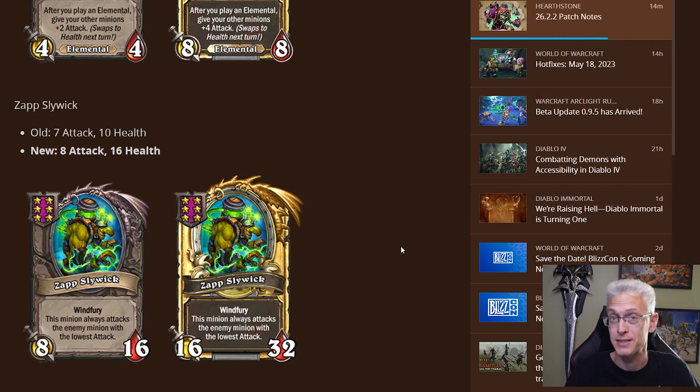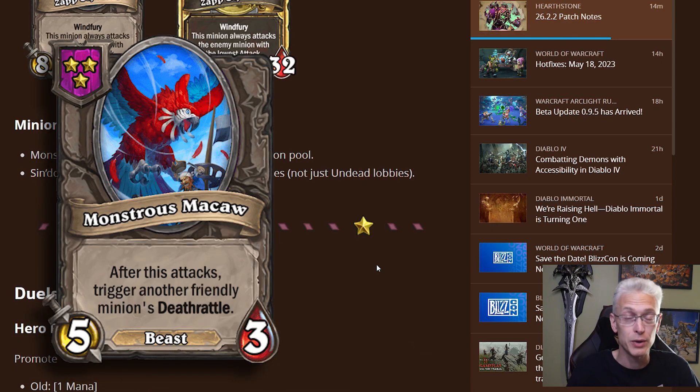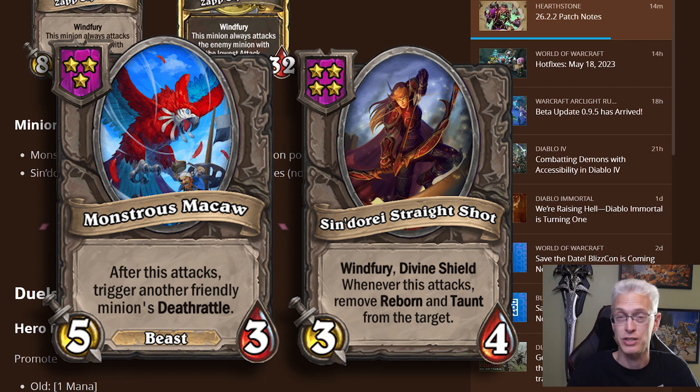A couple minion pool changes: Monstrous Macaw has finally returned to the minion pool. So if you thought beasts were strong before, now let's see what the ability to trigger death rattles in combat does for us. Sindragosa Straitsaw is now available in all lobbies, not just undead lobbies, so you're going to see a lot more of them — which makes sense because they're a good counter to Mantid Queens and beast boards. It's a fun divine shield thing that pulls taunt off things, so you can go kill everything else and ignore that giant monster in the back for a while.